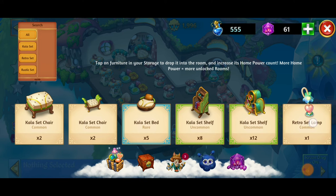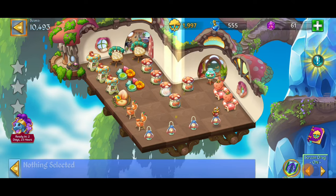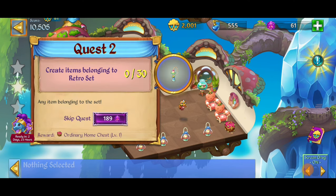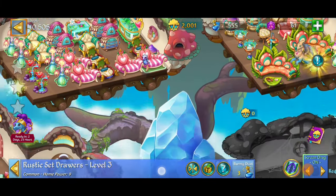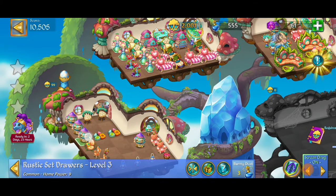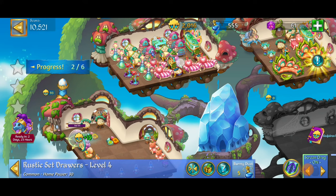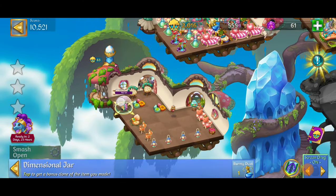Time to get this full cleanup going on. Rustic set drawers — going to make a merge with those, make a merge right there. We finished yet another quest — crushing it! We've got a merge. With the rustic set drawers, we're actually going to be able to make a five merge with those — no way! Patank, baby! That is what I'm talking about. That looks epic — super good for our home power.